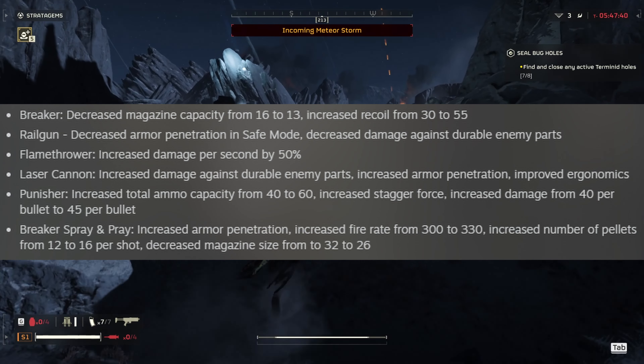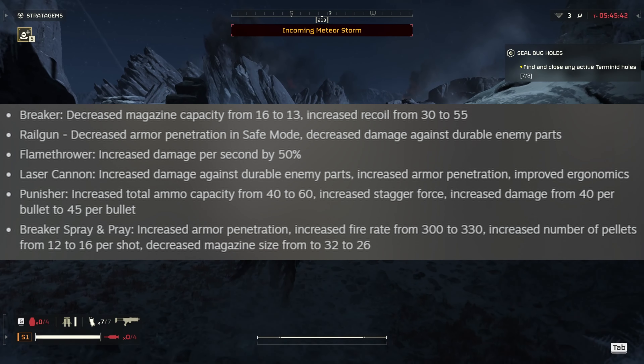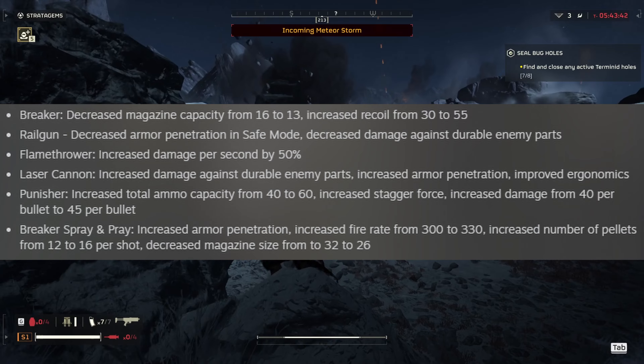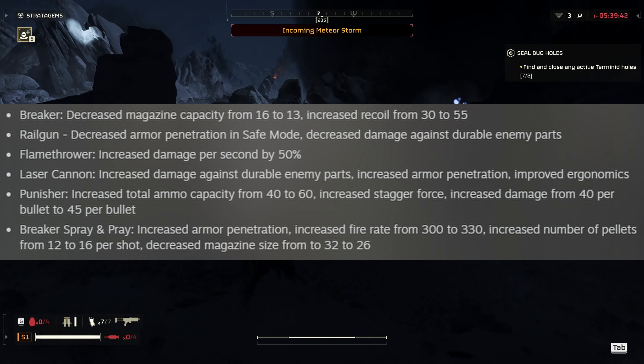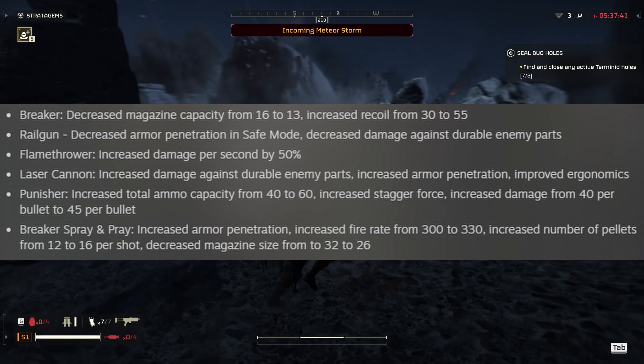Now with some of the more controversial changes involving many of the meta weapons, starting with the Breaker. The Breaker's magazine size will be adjusted from 16 shots to 13, and it will have an increased recoil from 30 to 55.